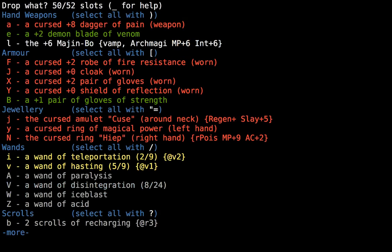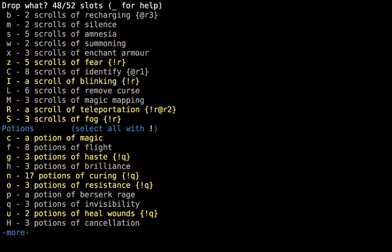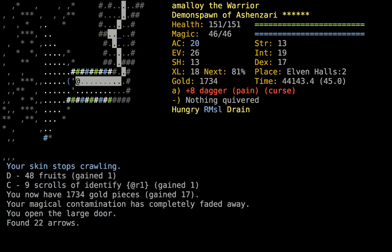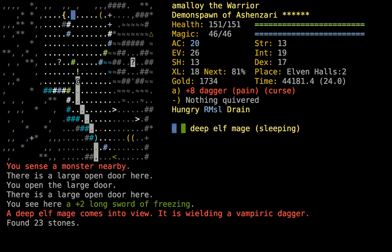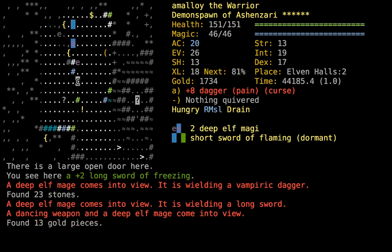Let's pick up this beef jerky again. Anything else we picked up we don't want? The amnesia we no longer want. I think I'll clear Elf 2, or actually Elf 3 and then do an equipment switch, because we'll probably find some more stuff we want to swap in here.